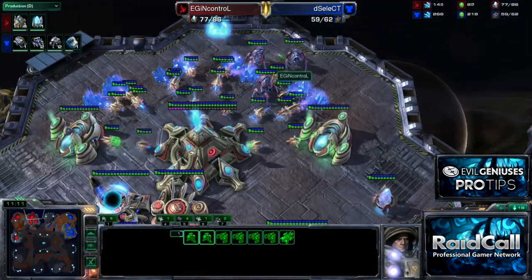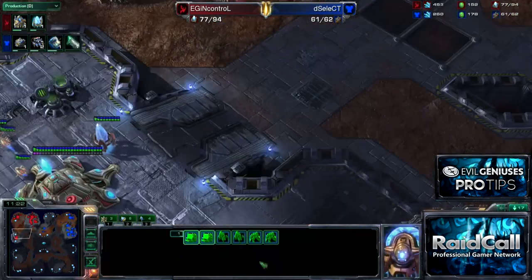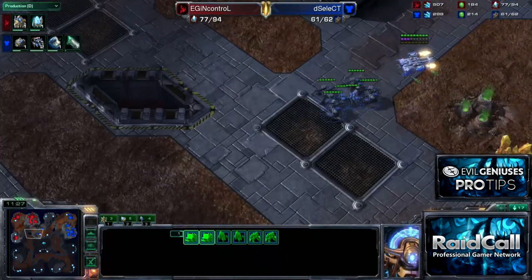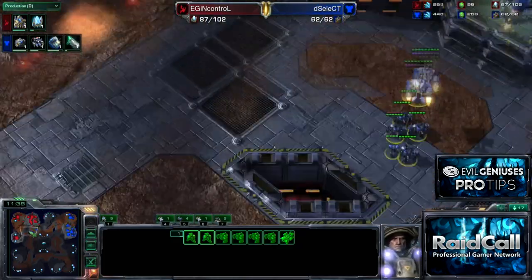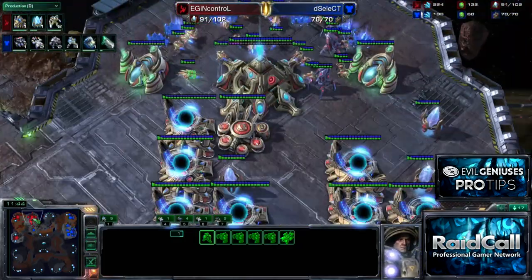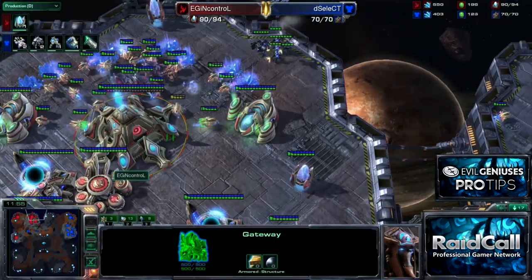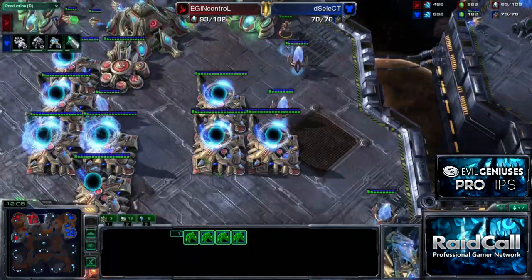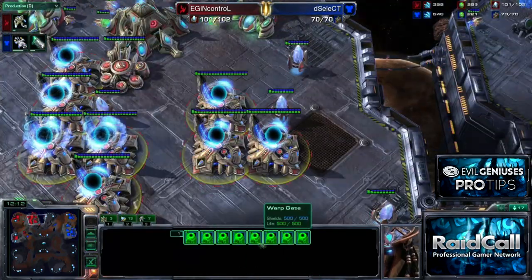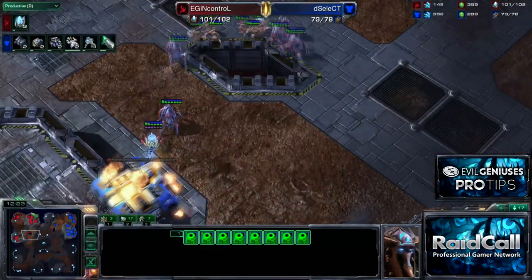We know he could probably drop us, so we're in position to defend that. If he wants to come to the front, we've got the beginnings of a defense there as well. He does a little bit of both — poking at the front, getting my attention, and it works, pulling me away. But just off the sheer production, this is going to get held off. This is now eight gateways, ladies and gentlemen — eight gateways.